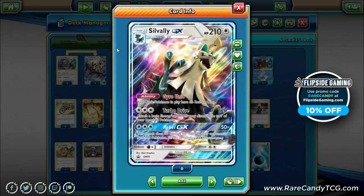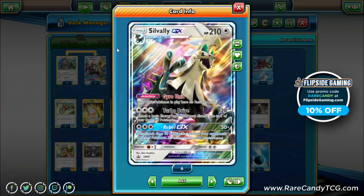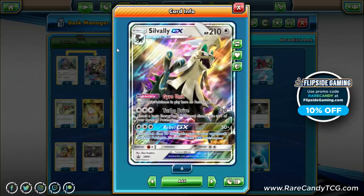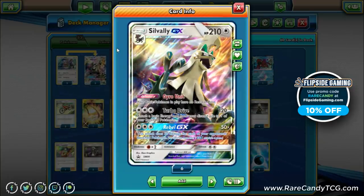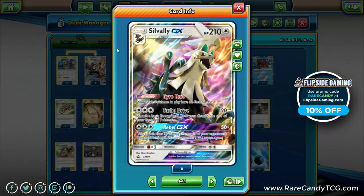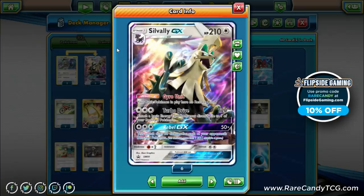The first attack, Turbo Drive, costs three colors, does 120, and lets you attach a basic energy from your discard to one of your benched Pokémon. This helps us stream attackers throughout the game — just a nice two-shotting amount of damage.